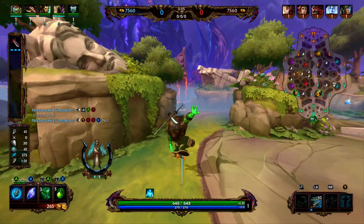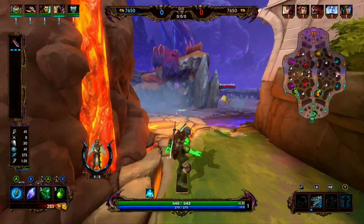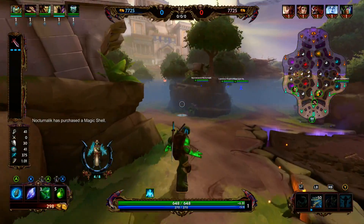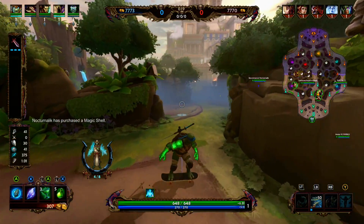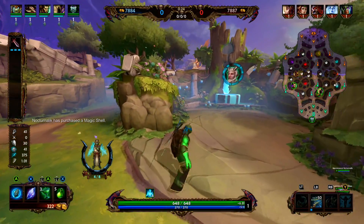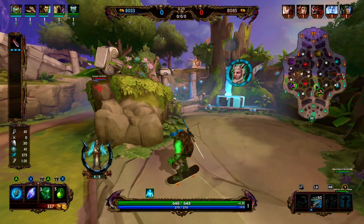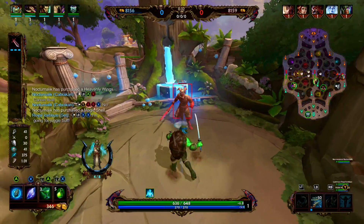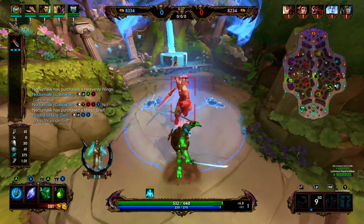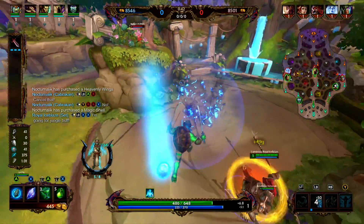Let's jump into Osiris' kit. Osiris' 1 is Sickle Strike — he throws his sickle forward in a line attack, stopping at the first enemy hit, dealing damage and slowing them by 20% for 3 seconds. While the enemy is slowed, the sickle remains in the enemy. Osiris' 2 is Spirit Flail — he deals damage in a small circle and gains 20% movement speed if he hits an enemy. If the enemy was under the effects of Sickle Strike, the target's slow is increased to 40% and the duration is refreshed by 3 seconds.